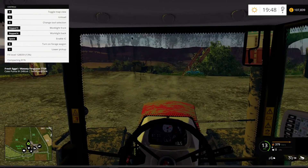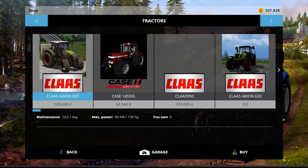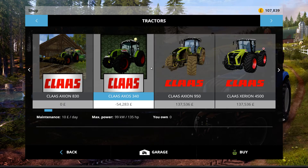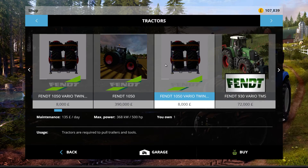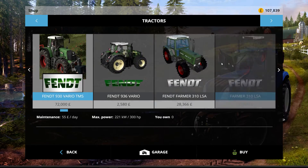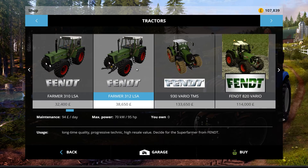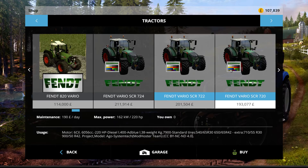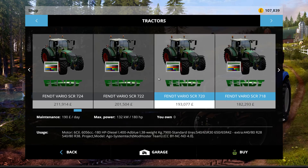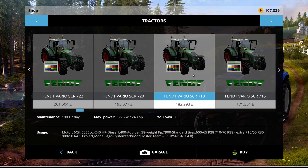I think that's the third run. Let me show you that mod — we've got this Class 620, it's alright, but now there's the 1050 we're using — it's 500 brake horsepower, so it's a big tractor. I was thinking about replacing the Class with one of these — what do you reckon? And then replacing the big Fendt with, I don't know, say a John Deere or something else.